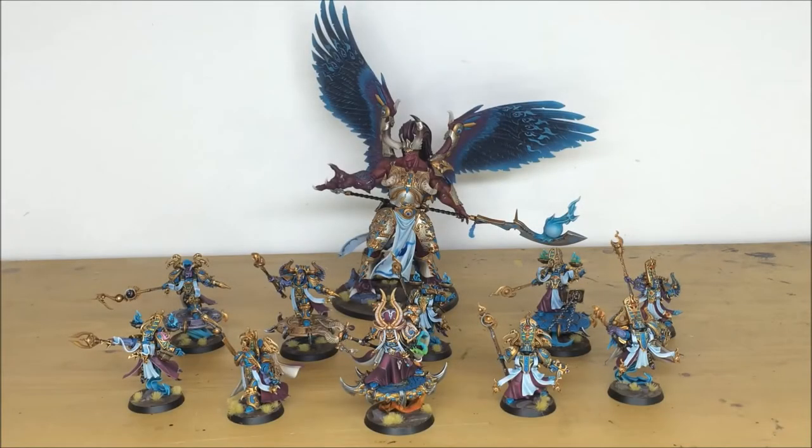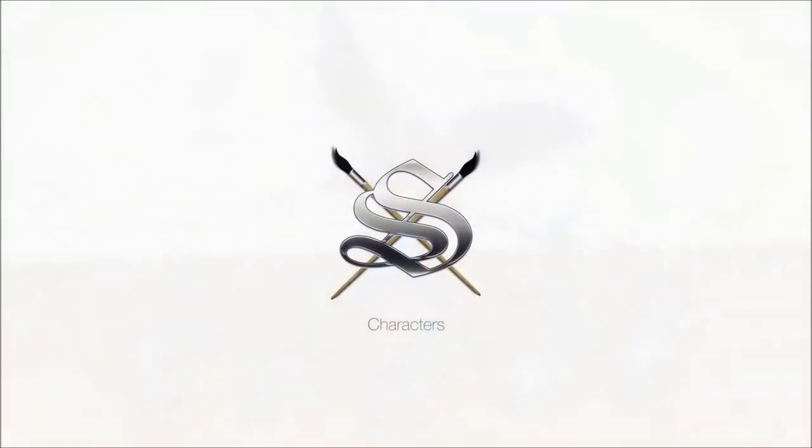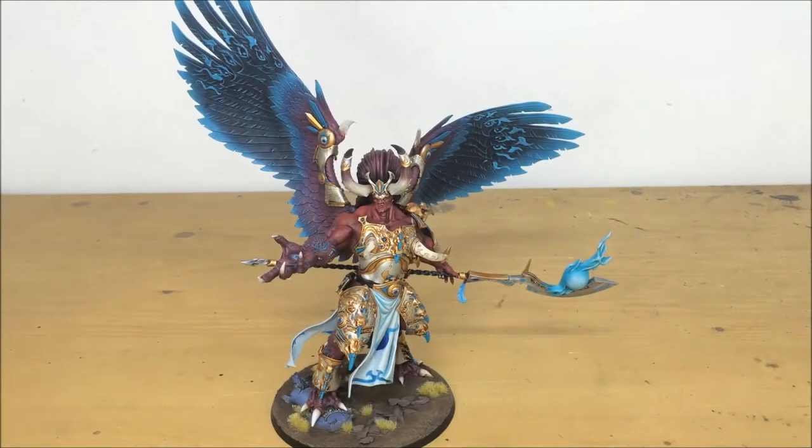To start off with, we're going to have a look at all the HQs in this force. As you can see, there are nine Sorcerers, Ahriman, and Magnus. We're going to pull forward each one of these individually. The GW kits are phenomenal and there are some really cool poses and things that Ben has done with a lot of these kits. I'm going to pull Magnus forward first.